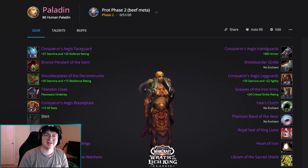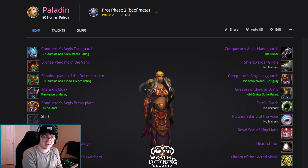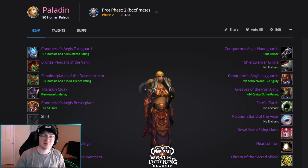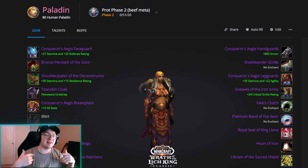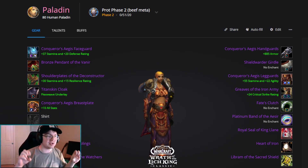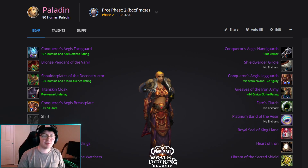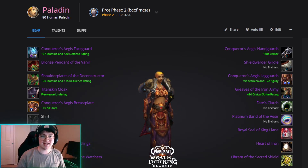Welcome back to another BIS list — today we're doing Prot Paladin phase two. I have two BIS lists to share: one I call the beef meta set, which is the highest stamina set, and an aggro set, which is the high damage set. The idea behind both lists is that you can swap between them very easily — gem and enchant one for aggro and one for high stam — with minimal headache going into phase two.